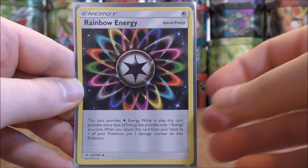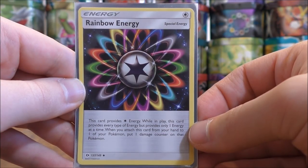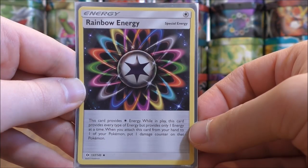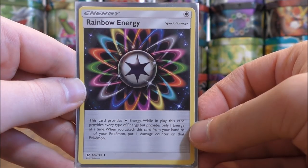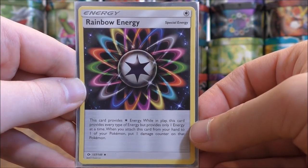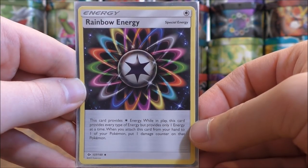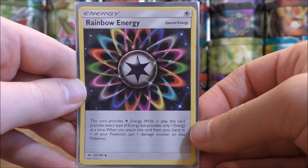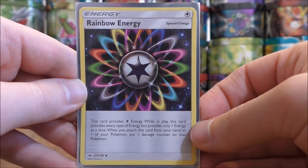Rainbow energy provides every type of energy, but only one at a time. When you attach it from your hand to one of your Pokemon, you put one damage counter on that Pokemon. However, if you have Acerola in your deck and want to retreat a Pokemon with a high retreat cost without a Float Stone or Guzma, you can take the 10 damage and then use Acerola to return that card to your hand.